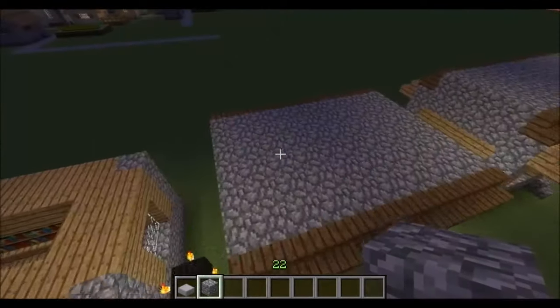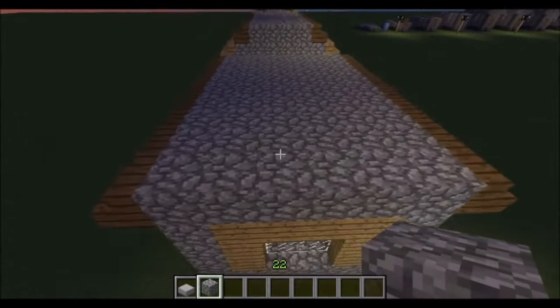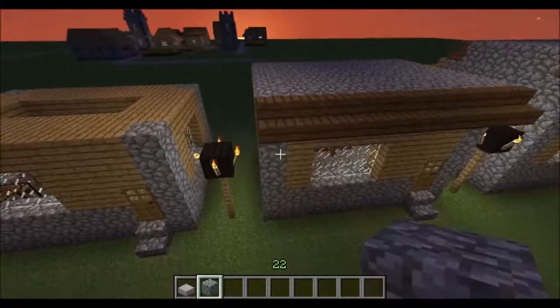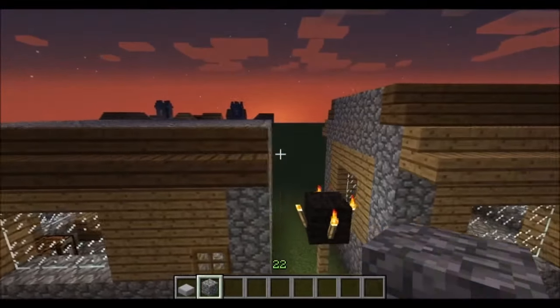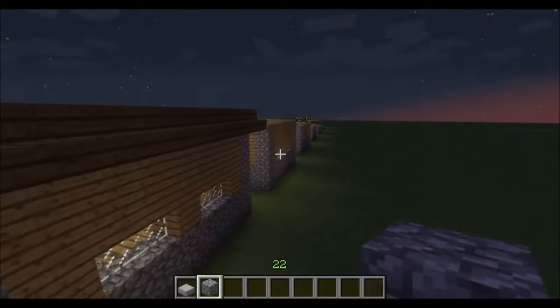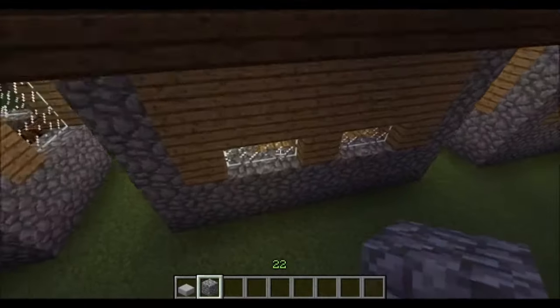On to the roof! First, you want a whole solid layer of cobblestone over the whole thing. Then along the front and back edges put down your wooden stairs. Note that this roof does overhang, so my original footprint doesn't actually cover it — it only covers the foundations.